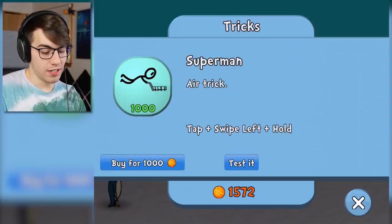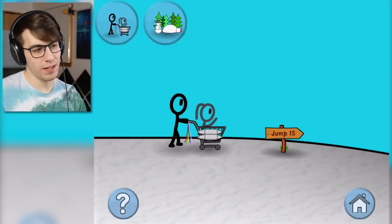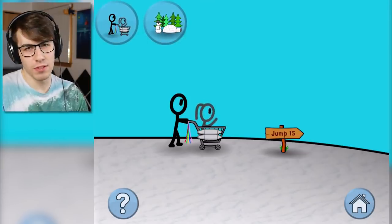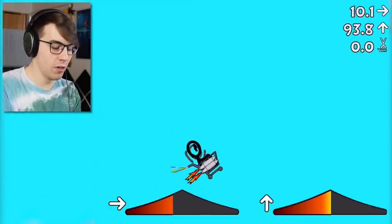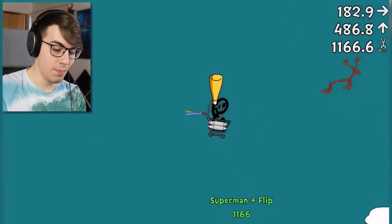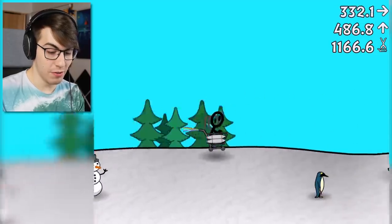Superman air trick — tap, and swipe left and hold. I kind of want to try a backflip — is that crazy? I got a groupie, I'm responsible for a human here. Are stick figures humans? Whatever. My point is, it's a risk I'm willing to take for the greater good. One, two, go! Yes! Oh shit, we were up high. Holy crap. So that was good, that was great.